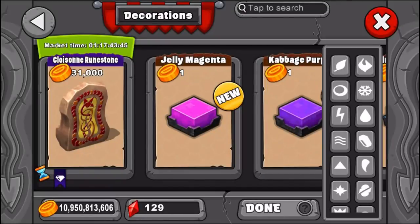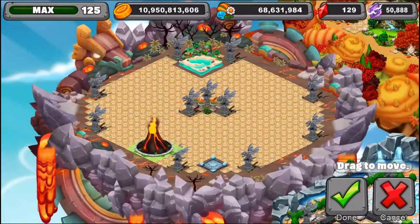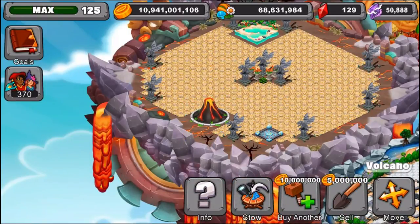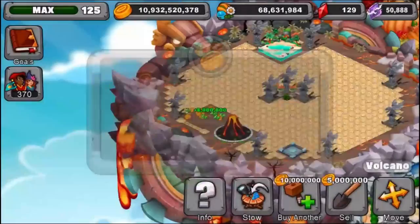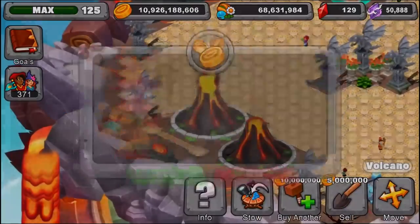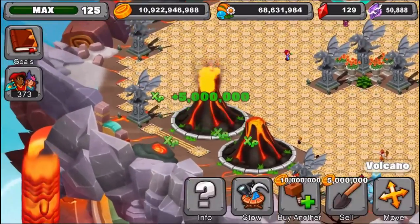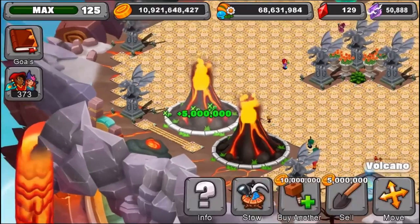Go to the decorations, enter 'fire,' and get the volcano decoration. Then turn on double XP and set that up. Once you have double XP, a volcano decoration, and a lot of gold, you just want to keep buying the decoration and selling the decoration repeatedly. You'll get a bunch of XP from this — you can actually see how much XP I'm getting. It's not the fastest way, but it's a pretty good way. This method requires gold and double XP.